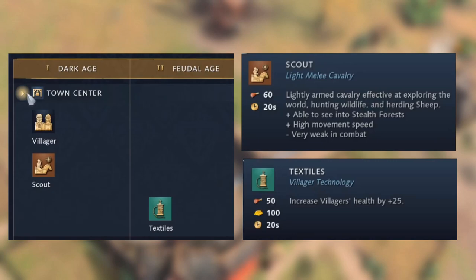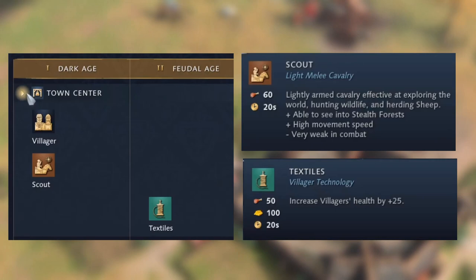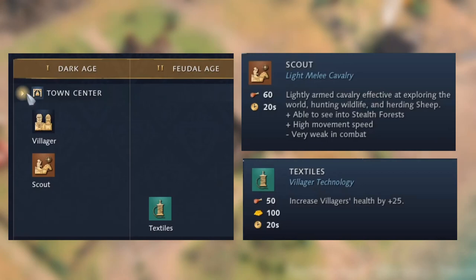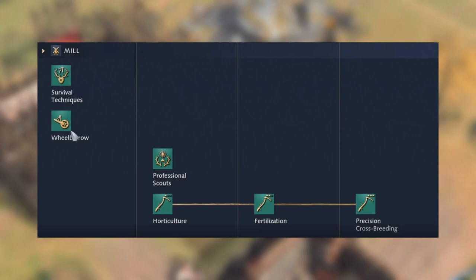To find out what we can research from each building, we click into them and a dropdown menu opens. First, the town center — this is where you drop off resources, create villagers, and create scouts. The only technology available is Textiles, which increases villager health by plus 25. It's a bit like Loom from Age of Empires 2, except you don't get an attack or armor upgrade. The scout is lightly armed cavalry, effective at exploring, hunting wildlife, and herding sheep, with high movement speed but very weak in combat.